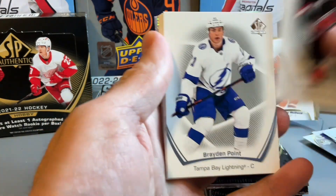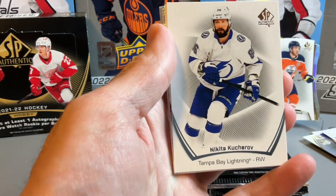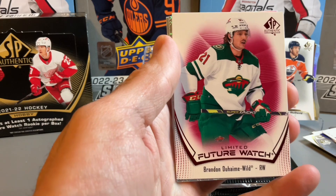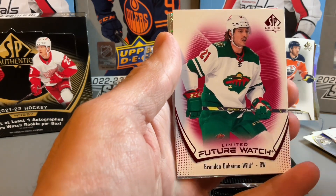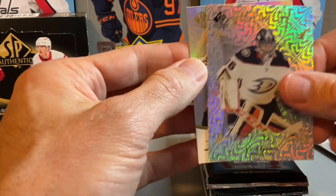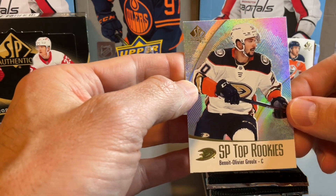No autos yet. Braden Point. Hopefully we're going to finish this box strong. Limited future watch of Brendan Duhaime from the Wild. Pageantry of Gibson, and then SP Top Rookies of Benoit-Olivier Groulx.